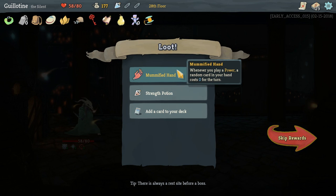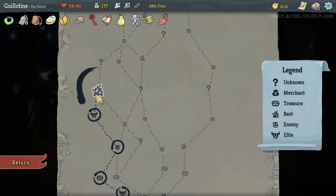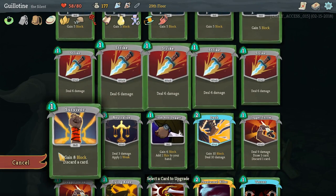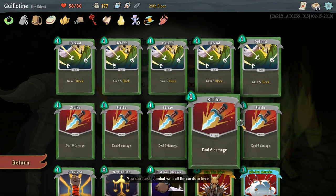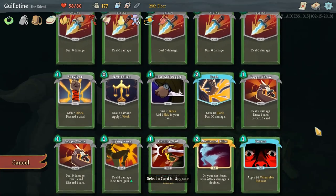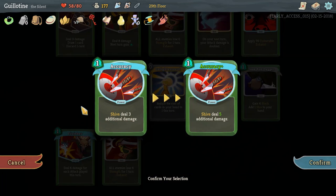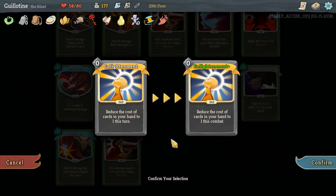Some part of me thought I could Calculated Gamble away the gamble — I was wrong. Mummified Hand — whenever you play a Power, a random card costs 0. That would be nice. So it's Piercing Whale. Time to upgrade things, time to see where we are going. A lot of attacks already upgraded. Cloak and Dagger — two shivs. Deal five additional damage — that's eight. We'll get this.